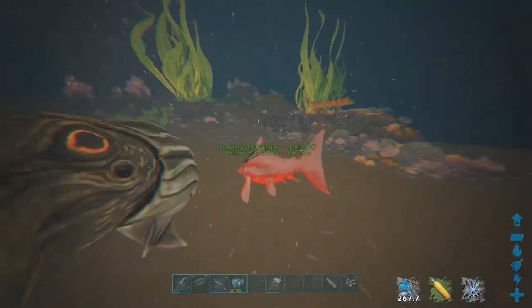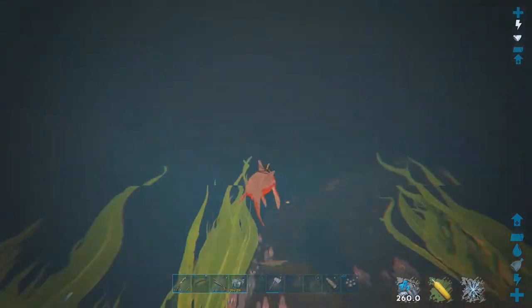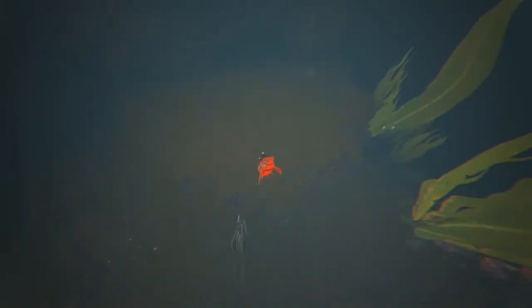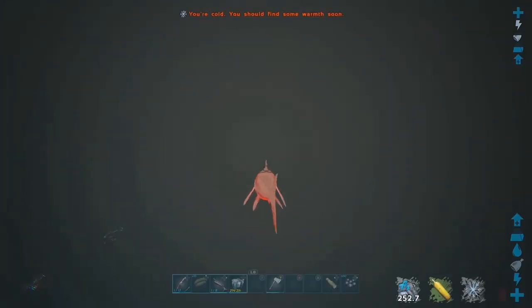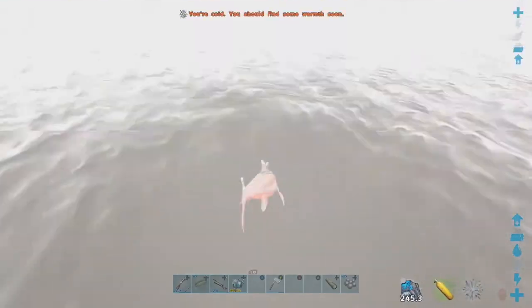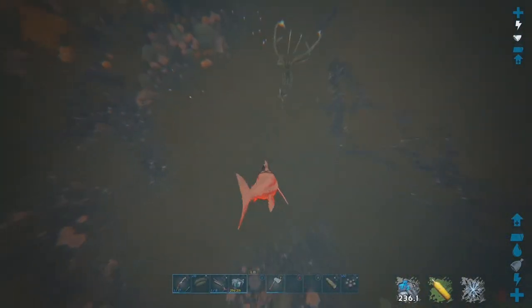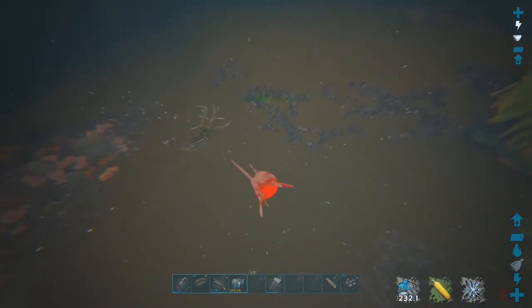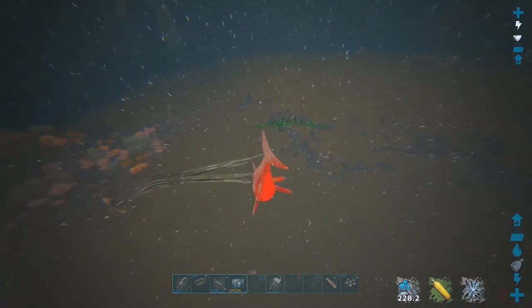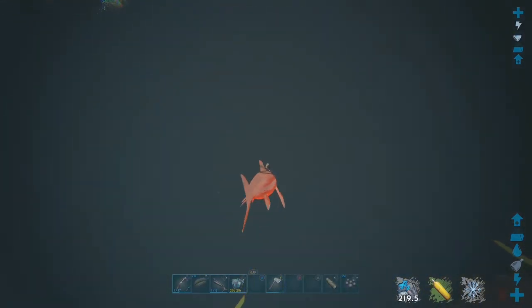Now what you wanna do is get back on your dolphin ASAP. Make sure your carbo is whistled and get the hell out of there. Just swim straight up past the tusso and let go of the carbo. You just have to wait. Try not to leave your carbo behind — I know you probably wanted it to die, but you're gonna need it for the second part. Make sure you pull it up with you.